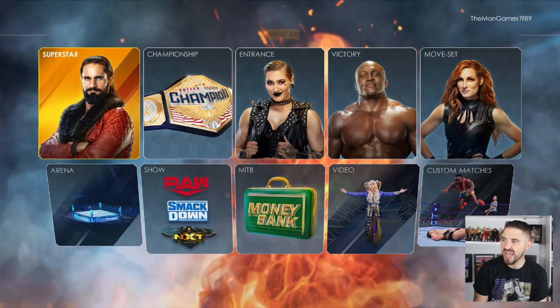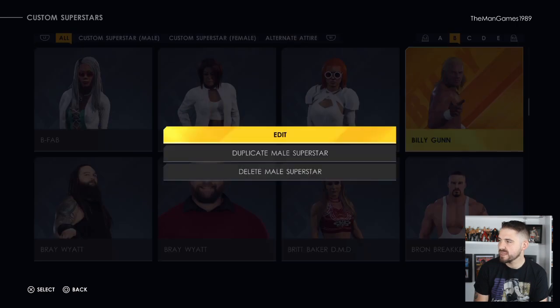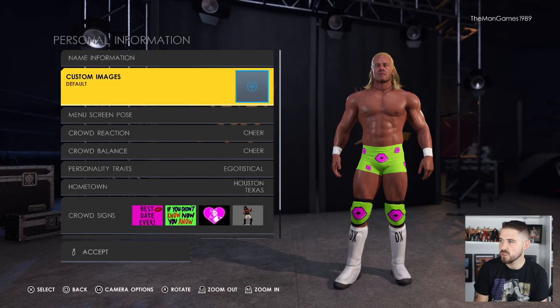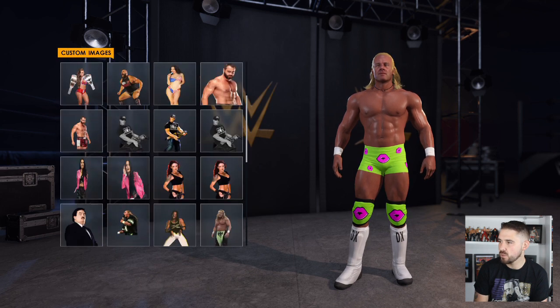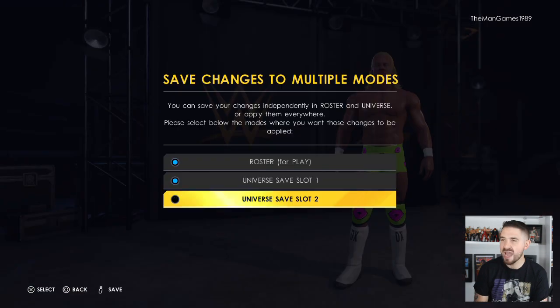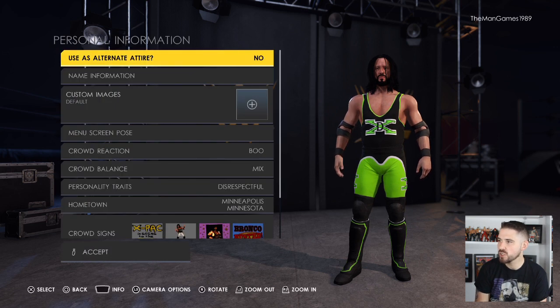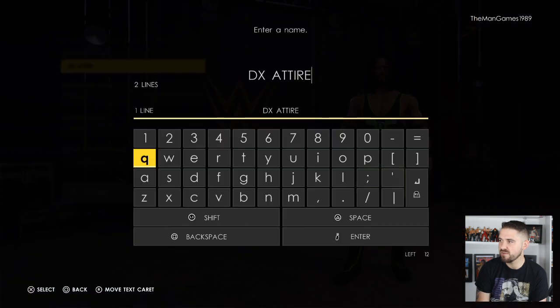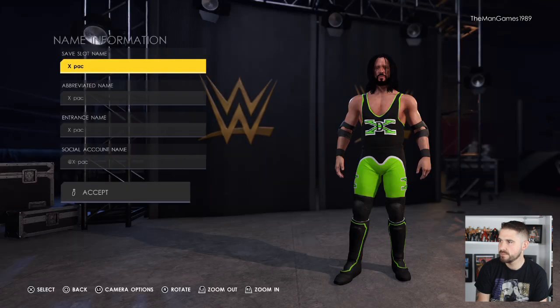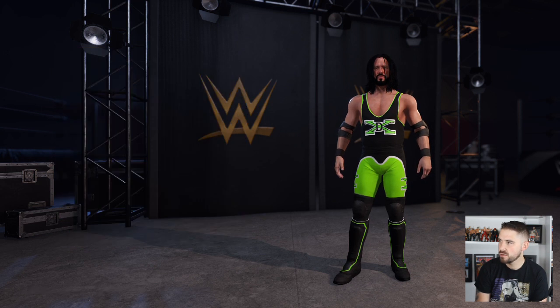Now go to Creations, then Superstars, then click Edit Custom Superstars. Find Billy Gunn first, click edit, go down to Personal Information, then Custom Image, and find the Billy Gunn image you downloaded. Assign that to him — it's up to you whether you want him to be heel or babyface — then save. Now find X-Pack. Go to Personal Information, then Name Information, and change the name from DX Attire to X-Pack. Then go to Custom Image and find your X-Pack image.